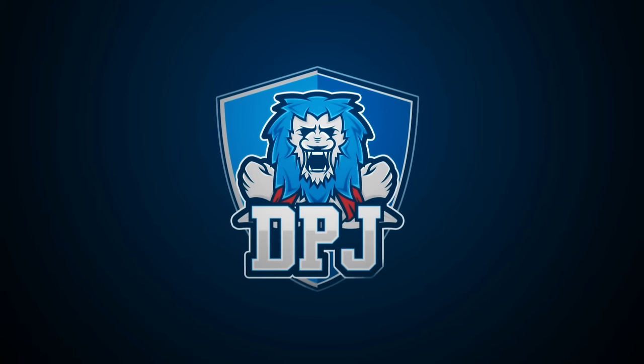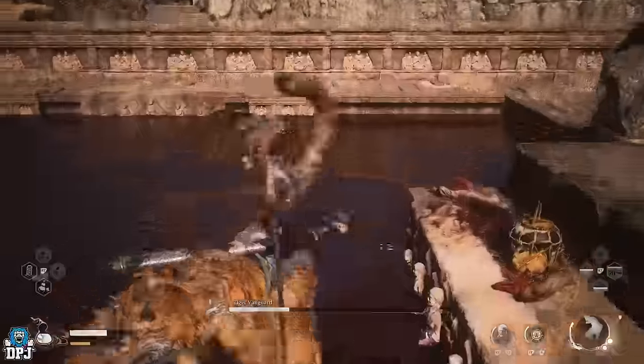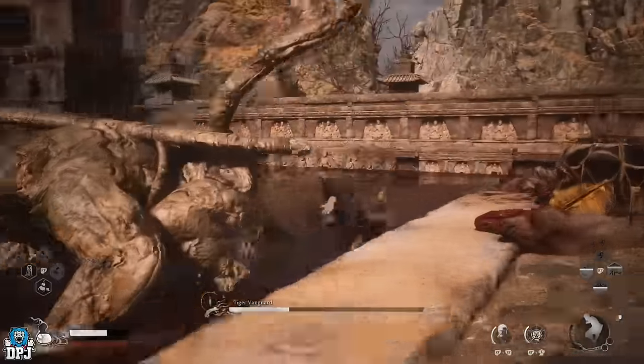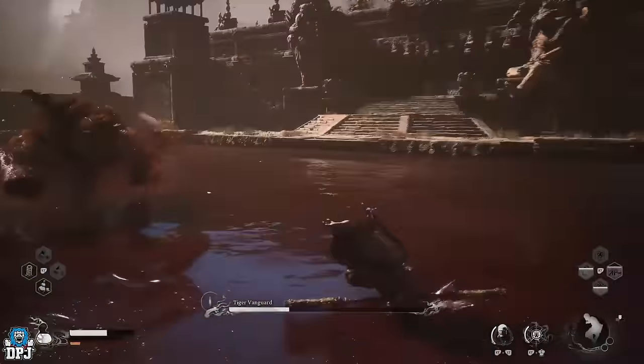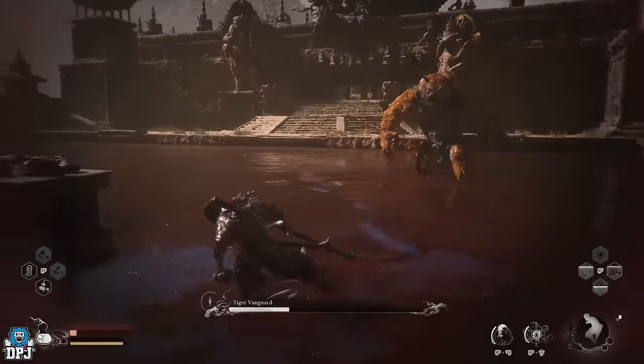In Black Myth Wukong, I found an NPC who allows you to spend mine cores on upgrading your character's stats — this isn't using sparks, it's another method. I'll show you how to trigger this NPC to appear, and also show you an early game farm you can use to get more of those mine cores.